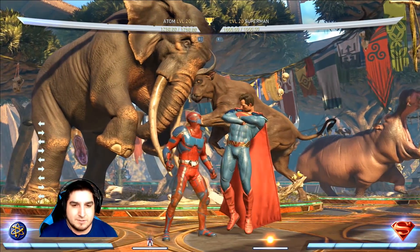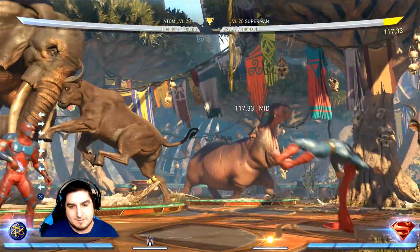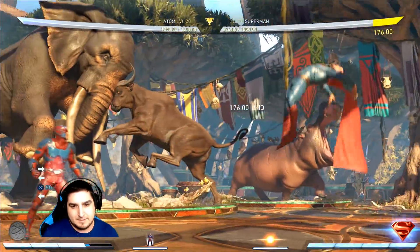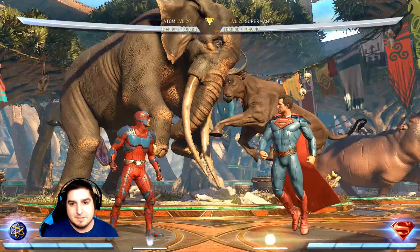He doesn't have a whole lot of combo starters honestly, so we're just going to start off mid-screen with just a back 3 — nice and basic. You can get him with an armored one if you like, use it as a punish, whiff punish, something like that.